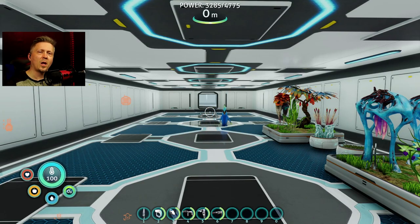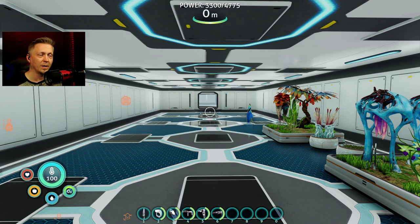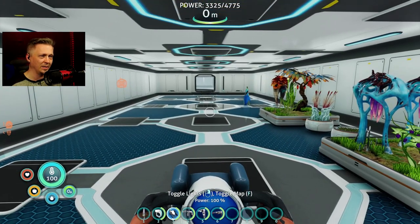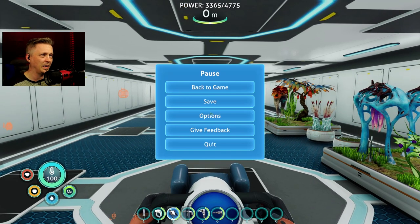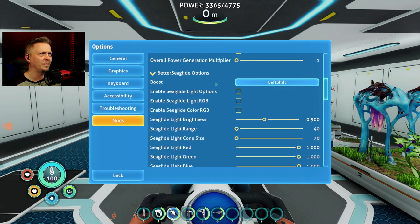Welcome back everyone for more Subnautica Below Zero modded. You can see I've got my buddy Picasso still walking around. Last time we weren't worried about the pet mod - this time we're going to check out the Better Sea Glide mod, not to be confused with the super snow fox mod. This is the Better Sea Glide and it brings a bunch of options, so let's start at the top.